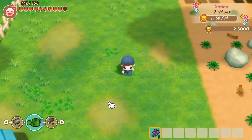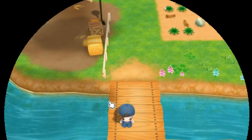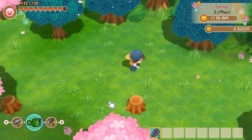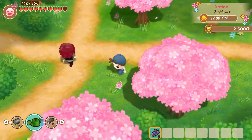Remember to give an offering to the Harvest Goddess every day. This will help you a lot because she will give you rewards after 10 times, including a power berry, mine elevator, and beach villa. Just give her a flower you gather from around the woods and you will be fine.